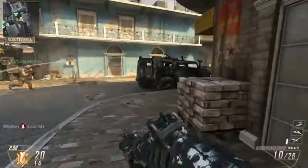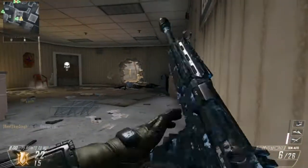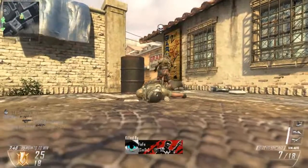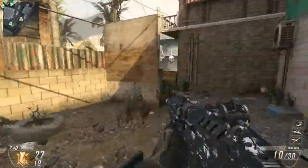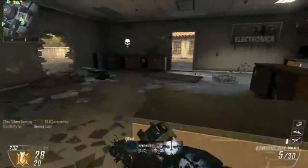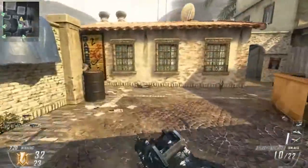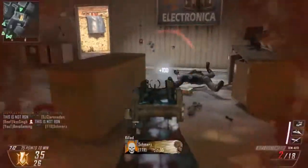If you're wondering what attachments I have on the S12, I have long barrel — oh there's the sticky guy again. So I have long barrel and fast mags. Long barrel is good because it puts more range onto it, which I think is good for most shotguns because shotguns have really bad range. It also gives a tiny bit more damage, which increases the chance of one-shotting. Fast mags is good because a lot of times you're close up and you only have 10 shots — you spray as fast as you can and you're almost out, so you need to quickly reload.